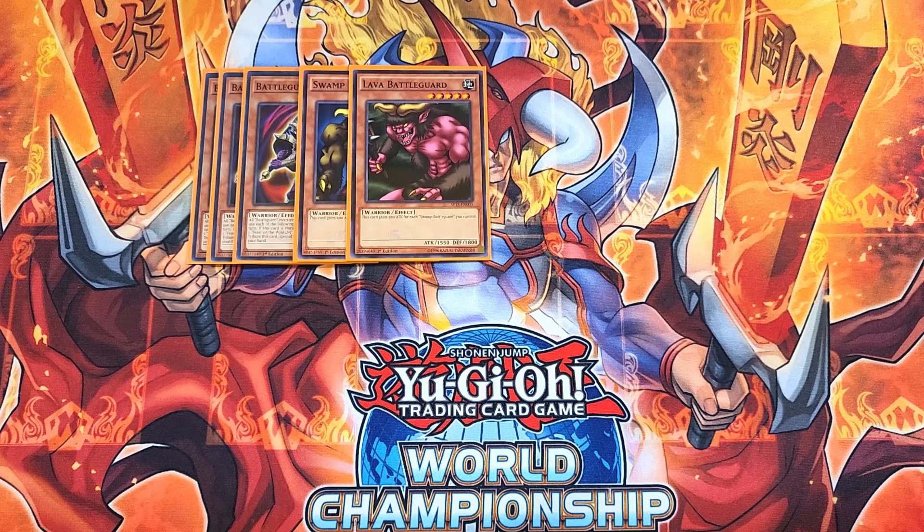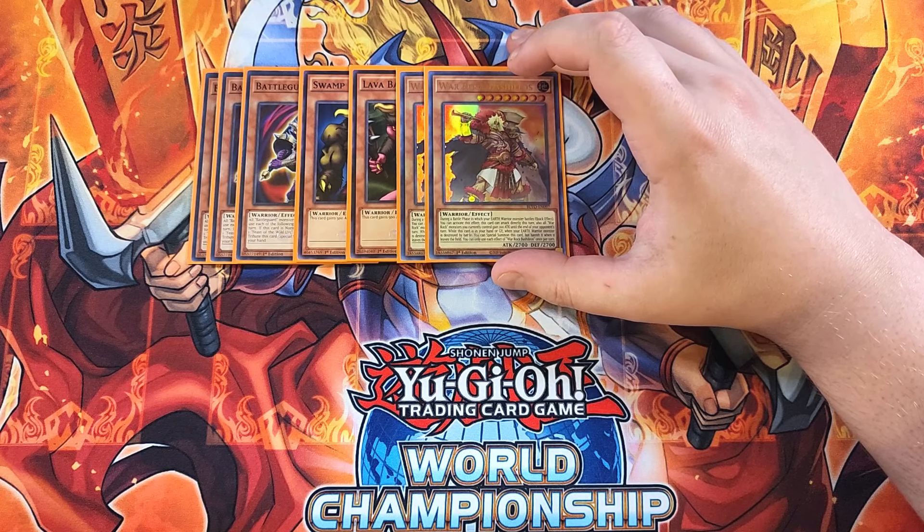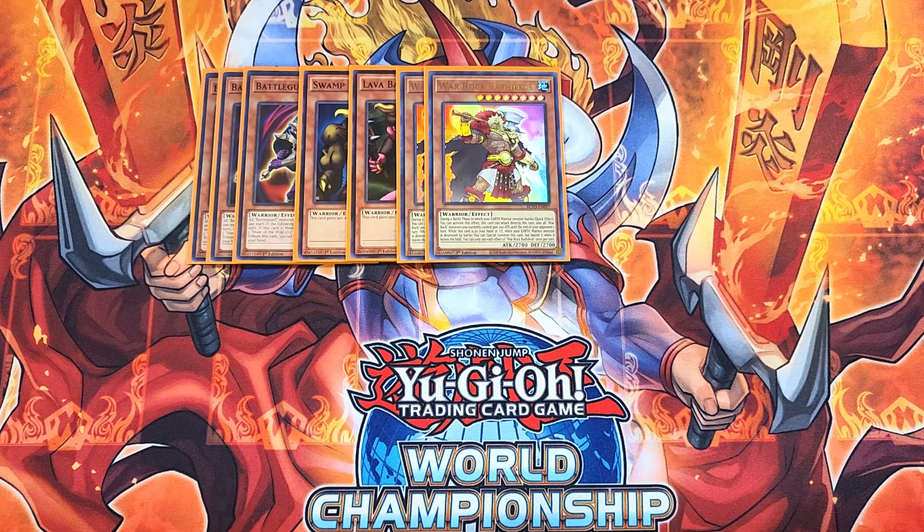We then play two copies of Wargawk Bash, which is our level eight warrior monster of choice. This card is really cool because during a battle phase in which your earth warrior monster battles, quick effect, you can activate this effect so that this card can attack directly this turn. Also, all Wargawk monsters you control gain 200 attack until the end of your opponent's turn. While this card is in your hand or graveyard, when your earth warrior monster is destroyed by battle, you can special summon this card, but banish when it leaves the field. You can also summon it off the effect of Battleguard Cadet.